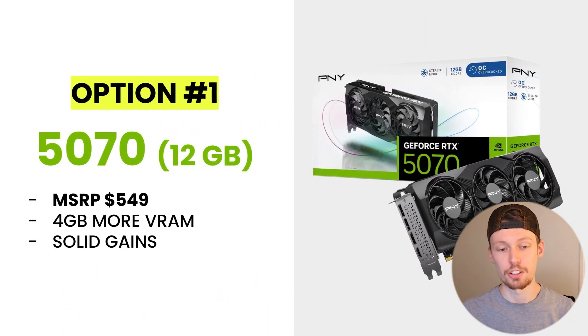Option one is the RTX 5070 by NVIDIA. The color coding in this video is green for NVIDIA and red for AMD. The 5070 has 12 gigabytes of VRAM, which is four gigabytes more than the 3060 Ti. MSRP comes in at about $549, though it'll probably be a little more than that when you buy it. You're gonna see some pretty solid gains upgrading to this card.